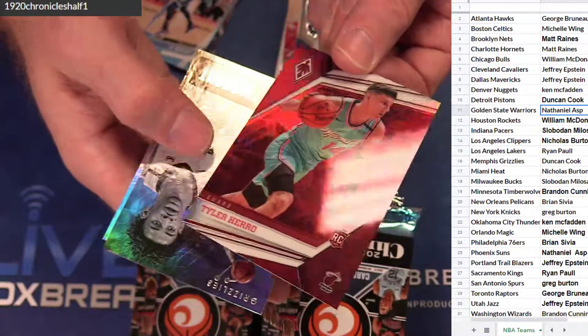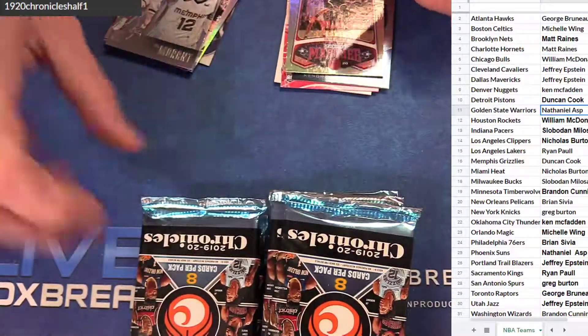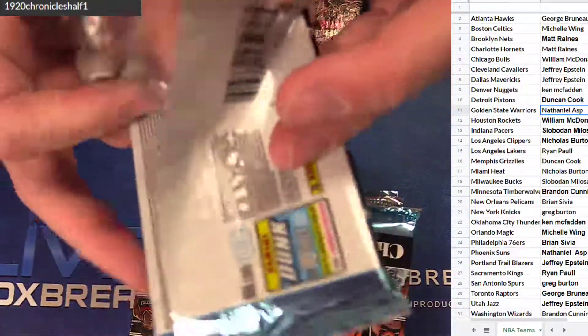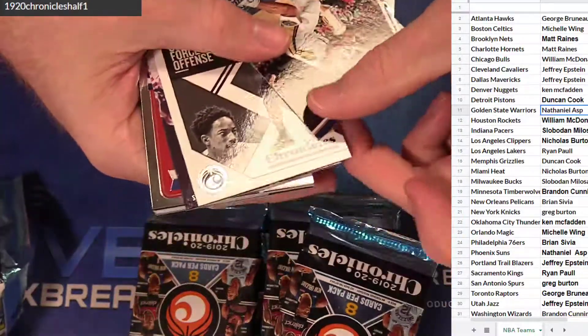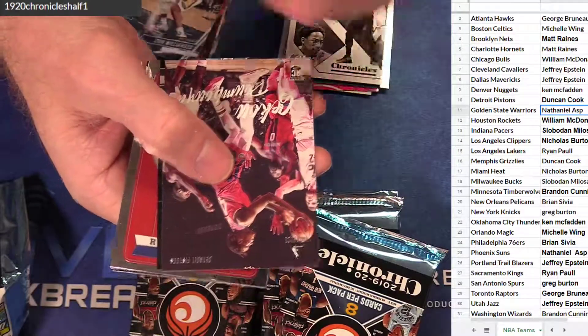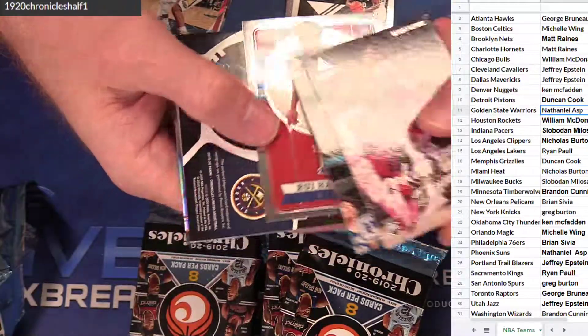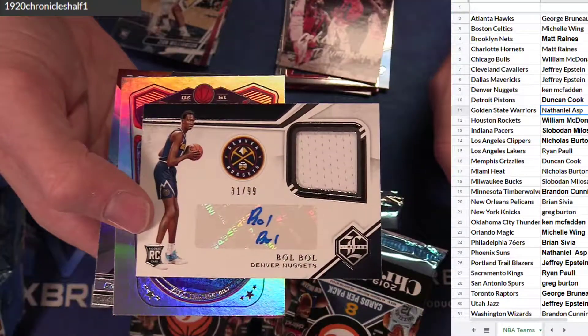$1.49. Nick. Another jaw. Essentials. Trey. Another Zion — you got the Prestige. Cool. Yoga to 99. Pachi. Hobo. 99 Jersey auto. Nice hit for Ken.